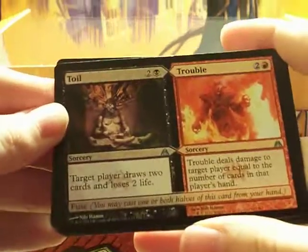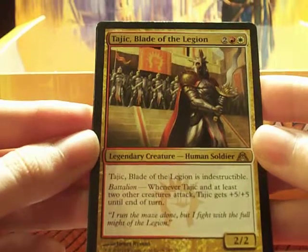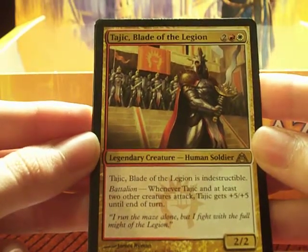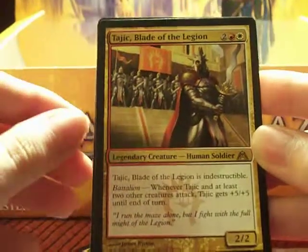Toil in Trouble. Bronzebeak Moa, we talked about. Flux Charger, we talked about already. Taygic, Blade of the Legion — he's a legendary creature. He is indestructible. And he's got Battalion: whenever he and at least two other creatures attack, he gets plus five, plus five until end of turn. I wouldn't want to play against that.